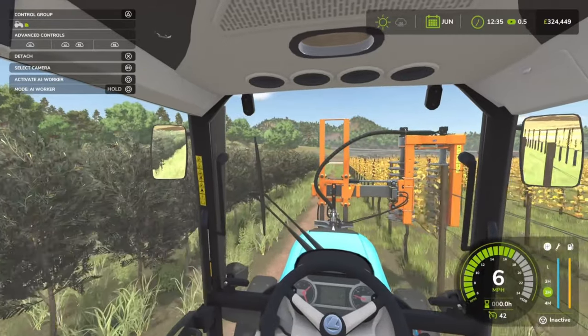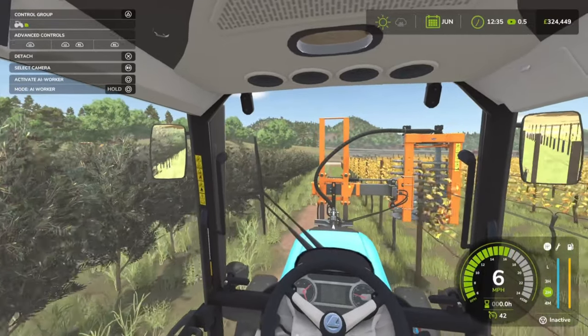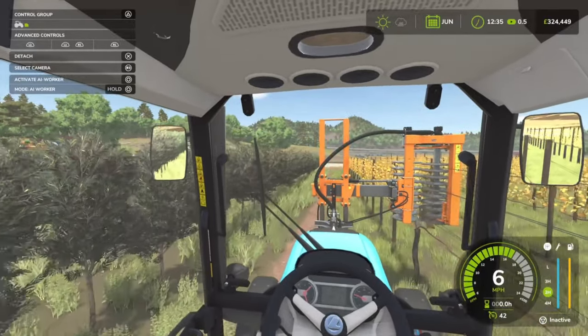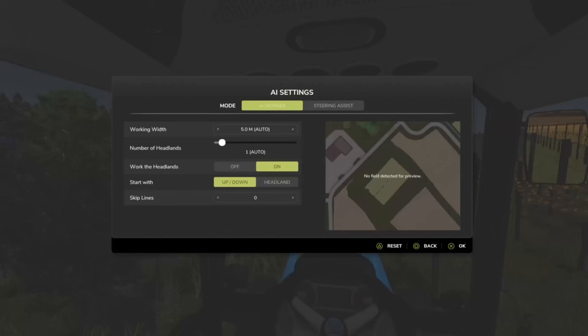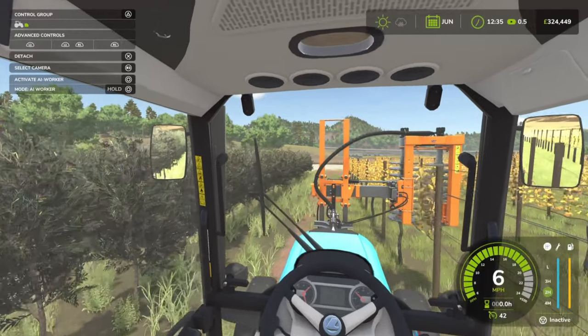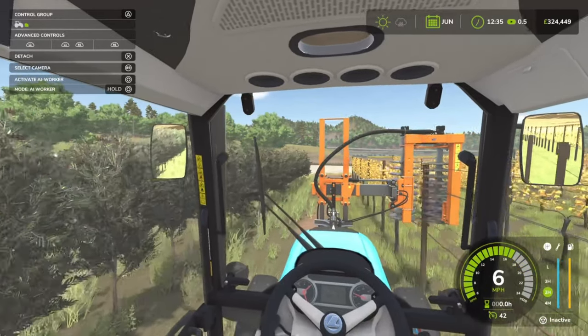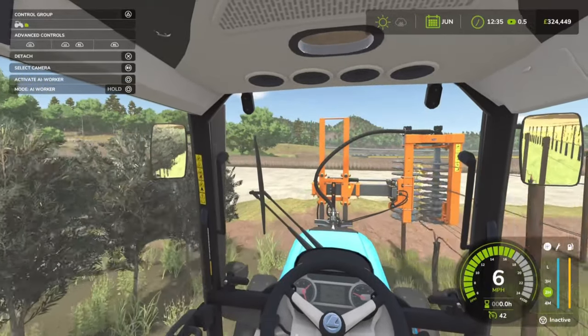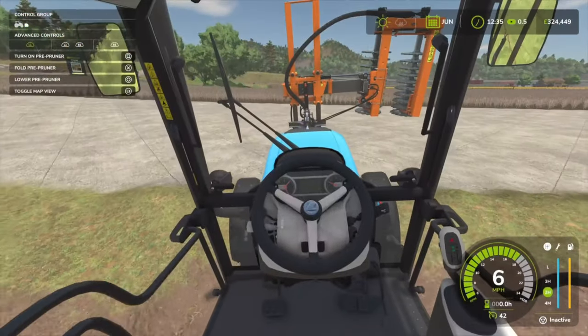A question from the back: can you use the GPS system here? No, you can't — not with vineyards unfortunately. If I press circle to hire a worker, you can see no fields are detected. That's even the same if you try to put this into a field, so hiring workers just isn't going to work. You have to pre-prune after every harvest.